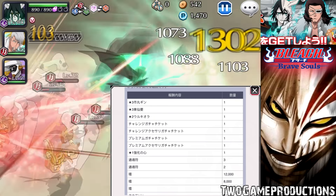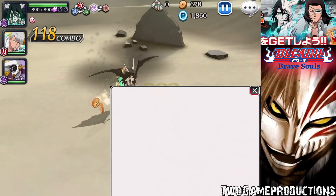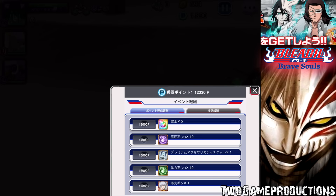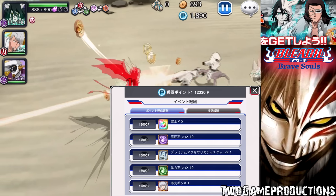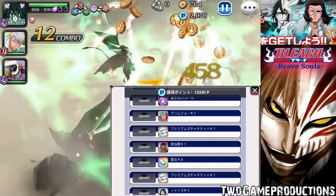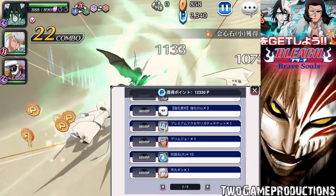Let me click on the rewards so you guys can see. On JP you get about two and a half thousand points on very hard mode. Scrolling through the rewards: there's your three star characters, four star Grimmjow, Kaname, tickets, Noitora, Ulquiorra, and you're getting points as well.